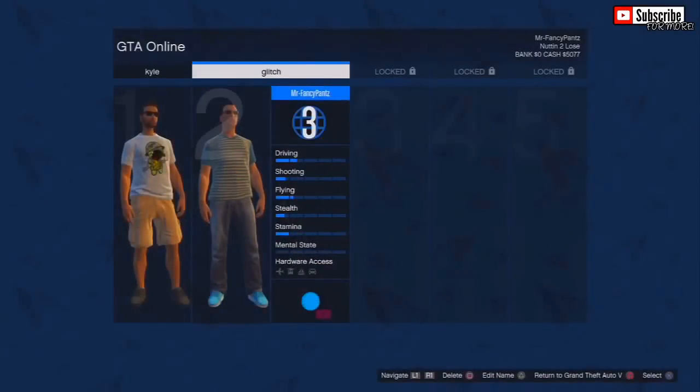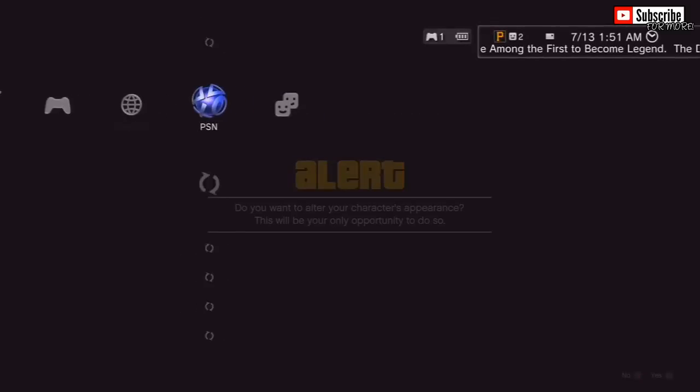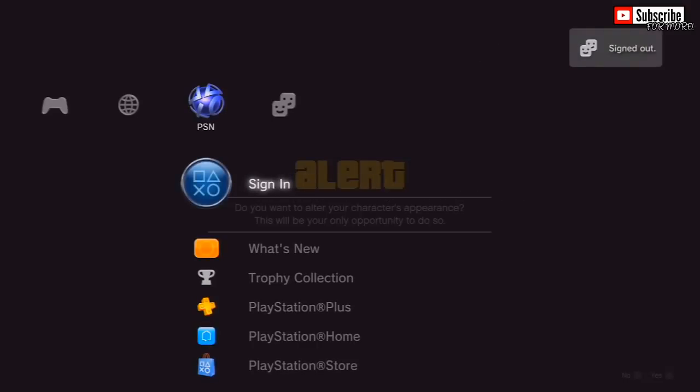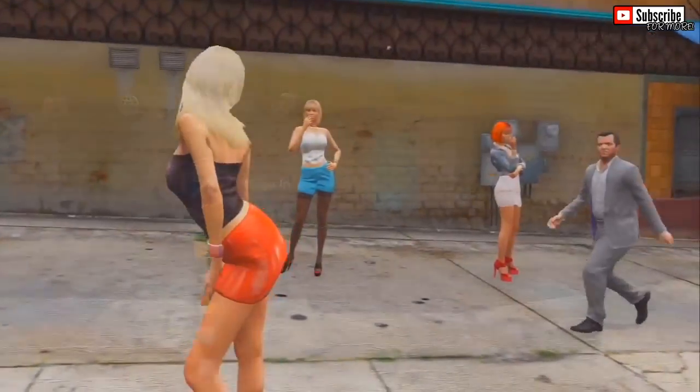A message should come up on your second character asking if you want to alter the character's appearance. You guys actually need to stay on that screen. Once you are on that screen, go ahead and proceed to sign out of Xbox Live or the PlayStation Network. There are actually three ways you can complete this: number one, you sign out of Xbox Live or PSN using the XMB menus; secondly, you can unplug your Ethernet cable; and last but not least, you can unplug your modem or your router and power it off.